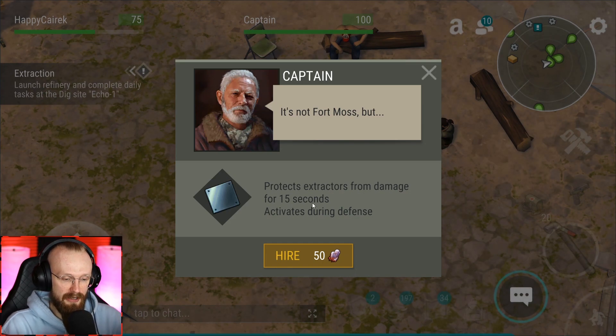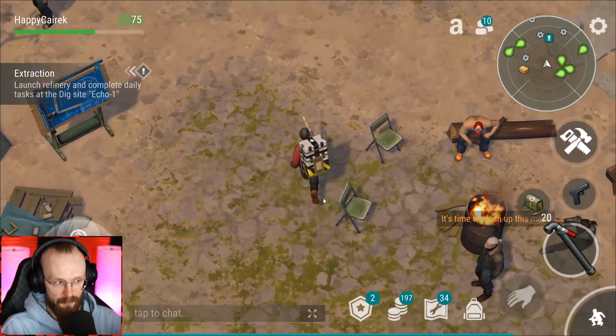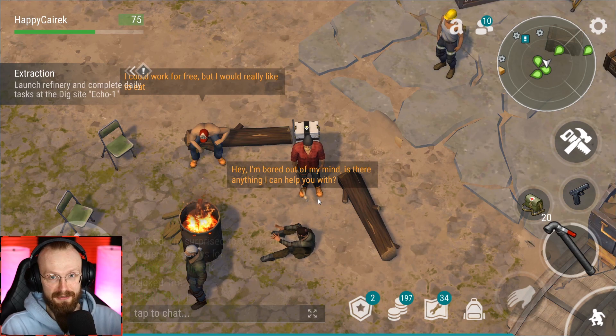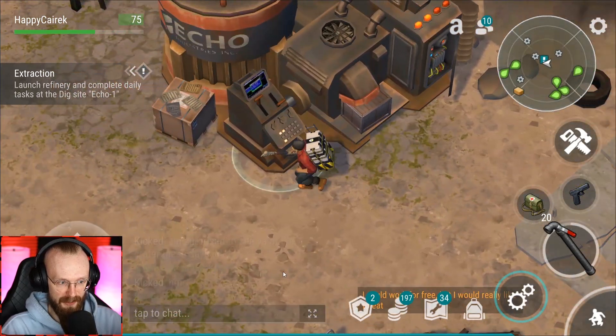Now we're going to continue checking out our mercenaries — let's talk to Captain. It's kind of obvious he's going to protect our extractors for 15 seconds. I'm still going to hire him just for the memes, but I don't think it's worth it — it's not like these zombies are destroying my extractors anyway. It doesn't look like you can hire two mercenaries at the same time.